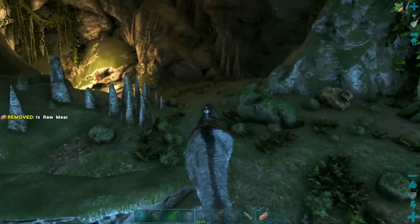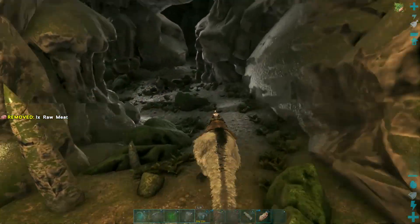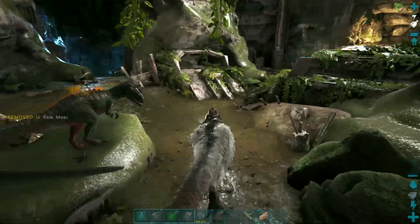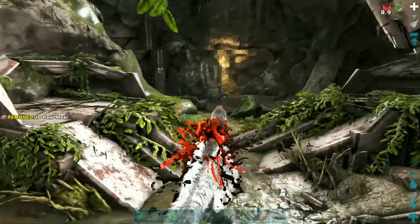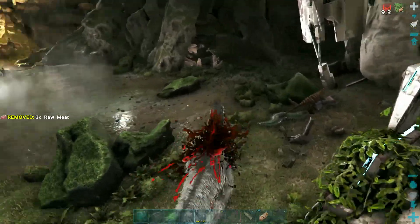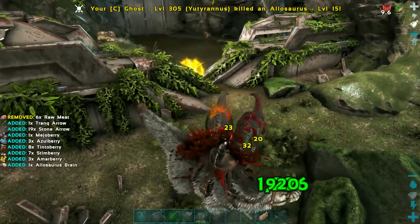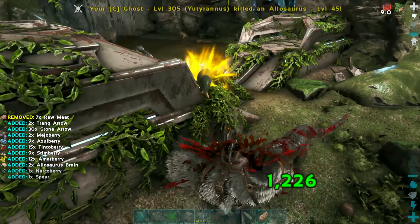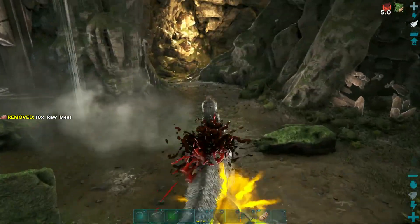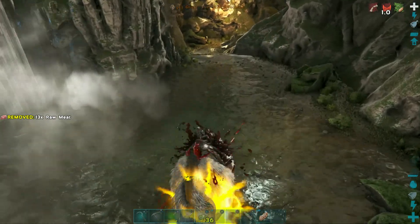I can mostly run by everything except what's in the last room. I'm not out of stamina — I just can't run while I'm bleeding. Which means I have to actually stop and kill these.